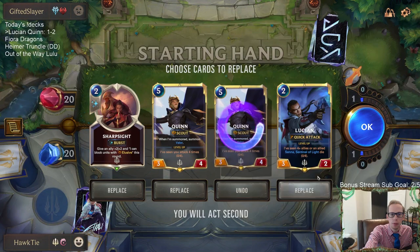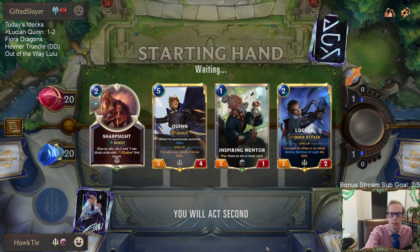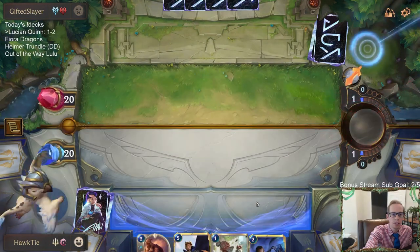Alright, we're going to keep one Quinn, not two. I'll keep Lucian, I'll keep Sharp Sight. Oh, I love this start. I love Inspiring Mentor turning Lucian into a 4-2. This is pretty exciting — turn two attacking with a 4-2 Lucian is pretty cool.